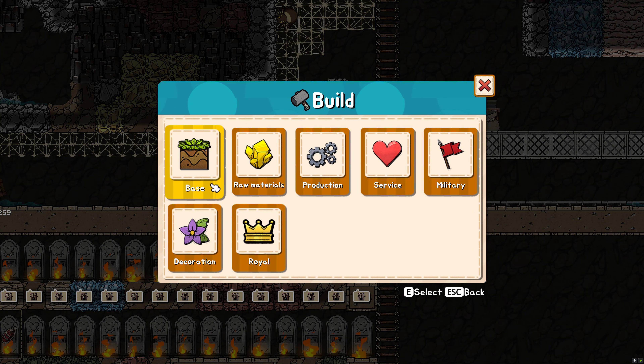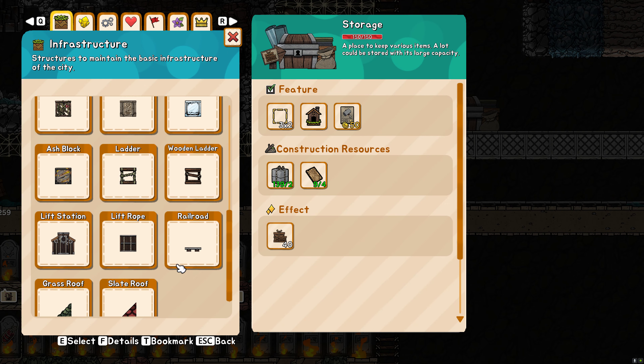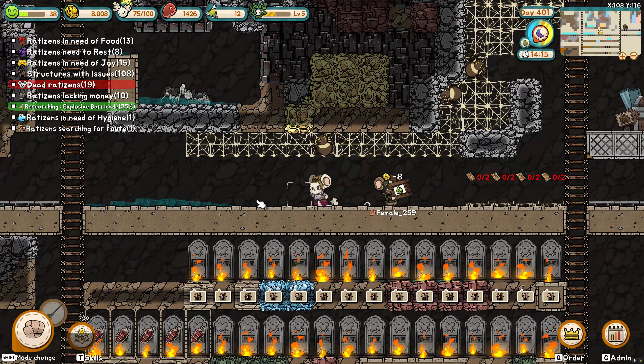Let's check over here — let's add some tracks. I don't remember how to do this. Here we go — railroads. I'm out of planks. That's gonna be a nuisance.